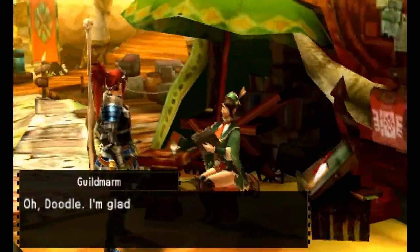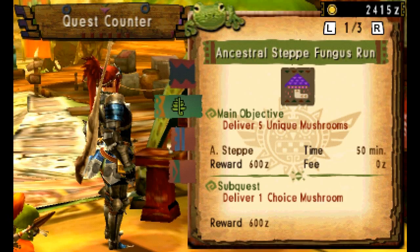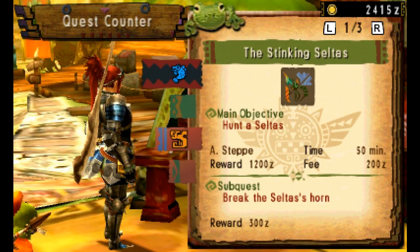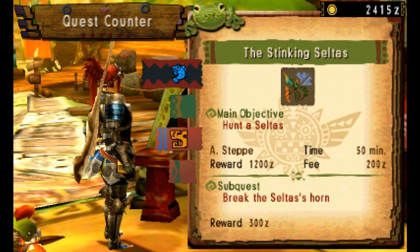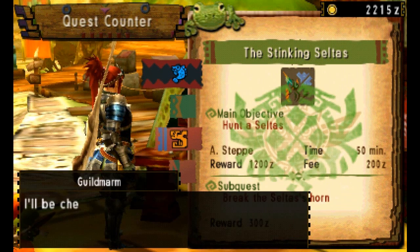Without further ado, it's time to embark on our quest. Let's select 'The Stinking Celtus' on the quest list — that was the quest given to us by the cat. If we break the Celtus's horn, we can also get a small sub-quest reward.